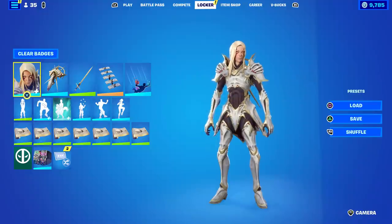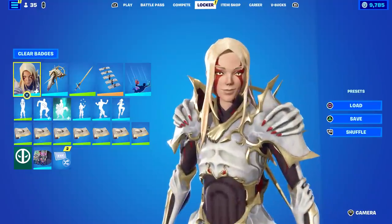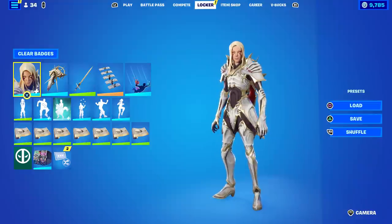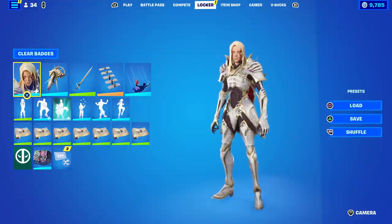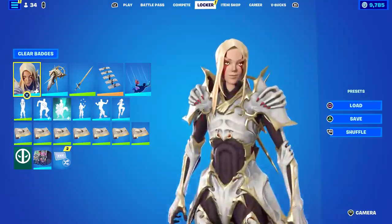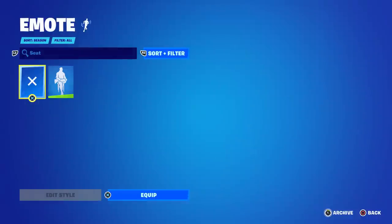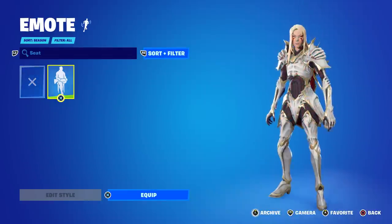First and foremost, let's deal with the elephant in the room — I thought this was a female skin. Even the body structure looked female to me, and I'm not the only one. I went on social media and everyone said it was a female. But the Rift Warden Stellin's voice lines are from a male character. There's an emote called 'Have a Seat' — based on how the character sits it reveals gender. A male puts his leg over the other leg, a female crosses her legs.